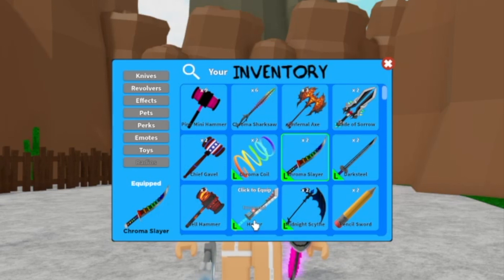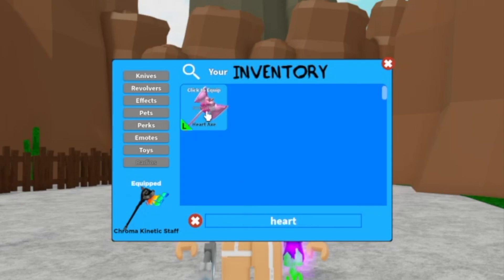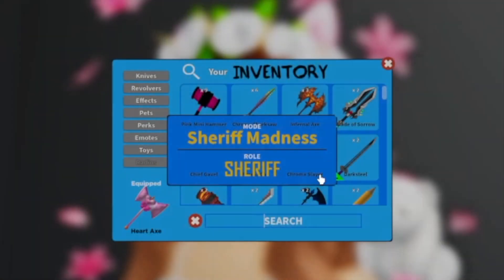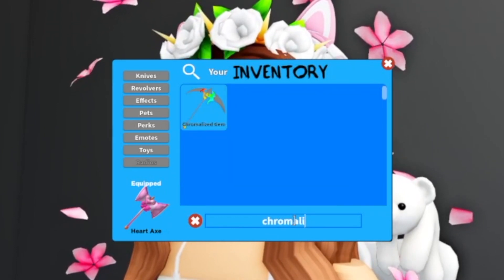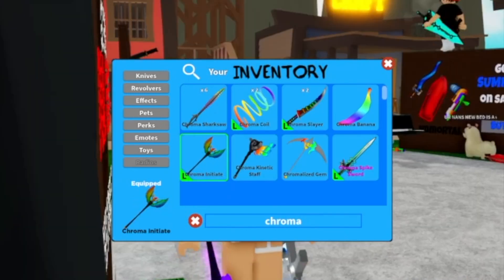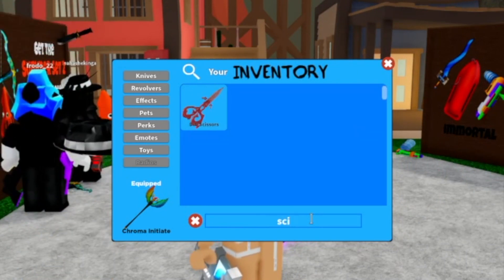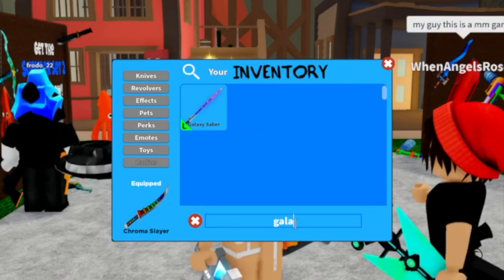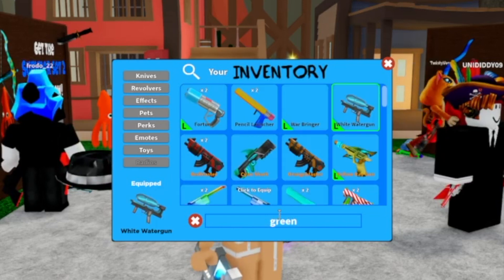Starting from the first code which gave us the chroma kinetic staff. Then we got a heart axe from the second code, going down in order from each of the codes. Then we got the duck knife and we got the chromalized gem. Then we got the chroma initiate. Then we got the baguette. Then we got the scissors. Then we got the chroma slayer sword. Then we got the galaxy saber. Then we got the green water gun.